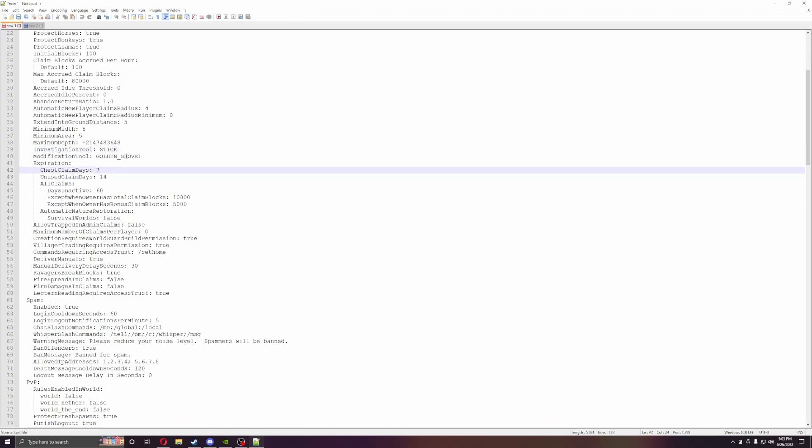Next are the investigation tool and the modification tool. The investigation tool is a stick, which lets you see claimed lands, who owns them, and how long since the owner logged on. The modification tool is a golden shovel — you can change both of these. I usually change the golden shovel to a wooden shovel so it's easier for players to get right away and claim their land.